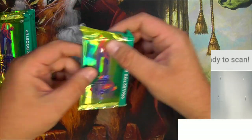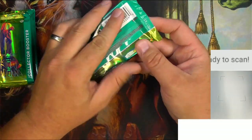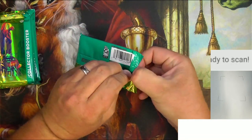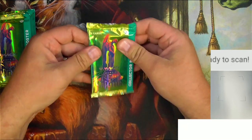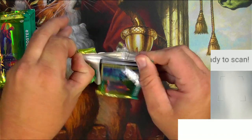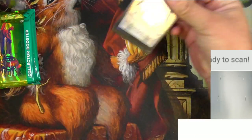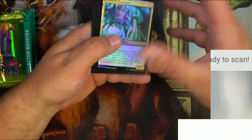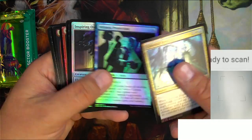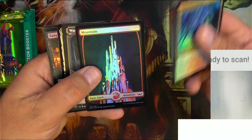The way it turned out when I did the set booster box is a lot of the rares — just the standard rares and even the foil rares — are not worth a whole lot. These side openers are the regular packs, more or less. We get regular commons and uncommons and a foil mountain. Very nice, we'll pull that.